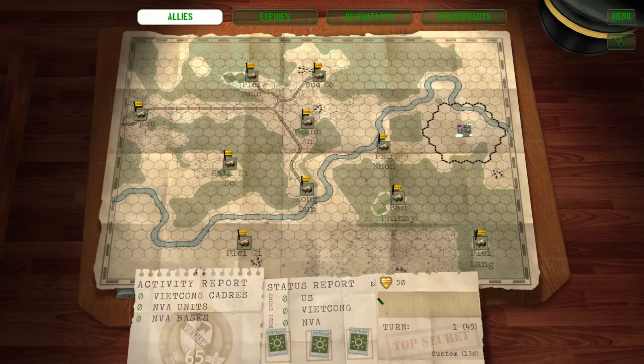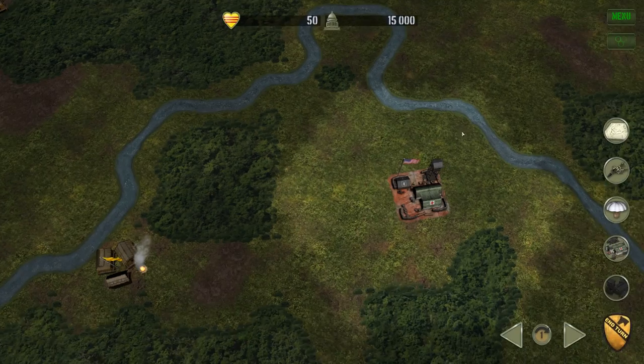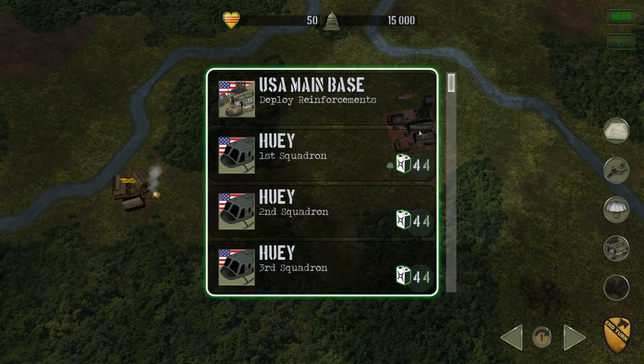Welcome everyone. Today we're going to be playing Vietnam 1965 — well, just '65. This is a game that takes place during the Vietnam conflict. We're going to be playing as the United States, right as the war was really kicking off into its major section where it got really bad. This is our base, and these are all villages. They have the South Vietnamese flag flying, which means the hearts and minds of the people are with the South Vietnamese — that will change as we get into it.